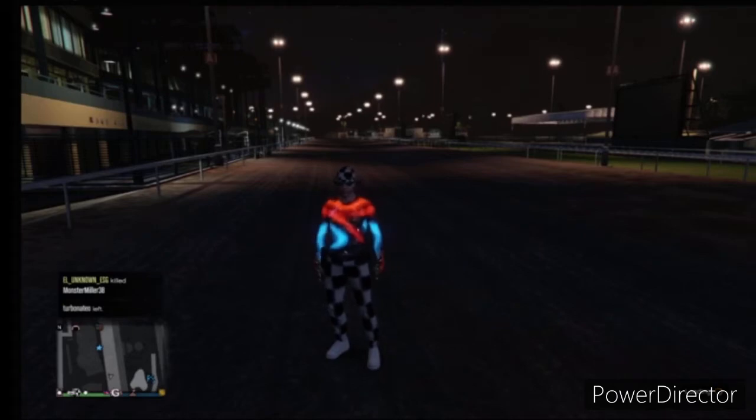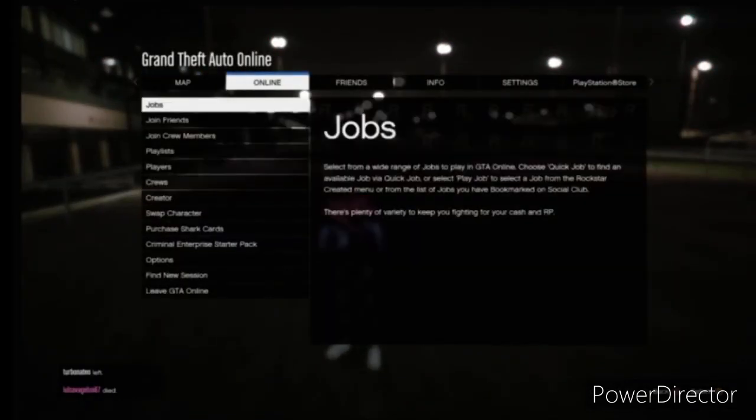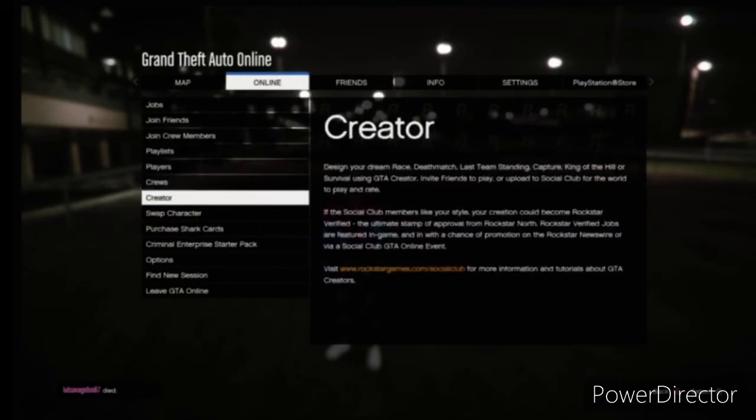Once you see that the game has been saved, we're going to simply pull up our pause menu and we're going to head down to Creator.